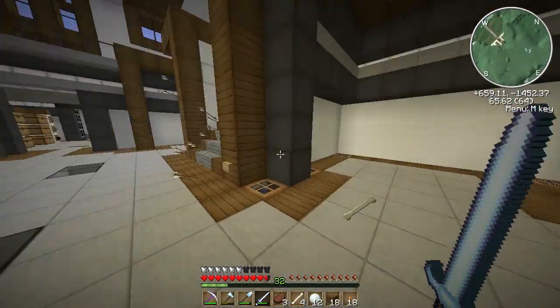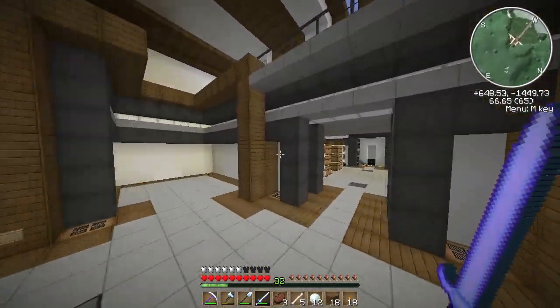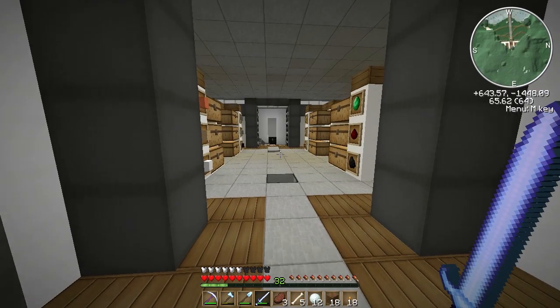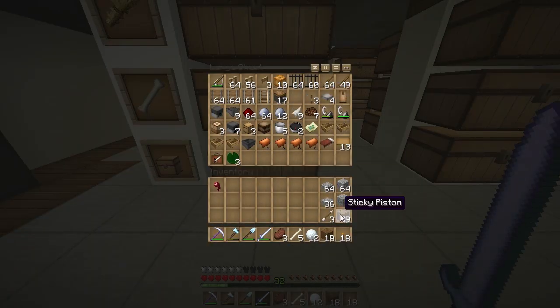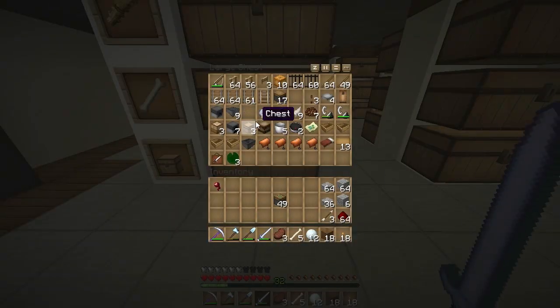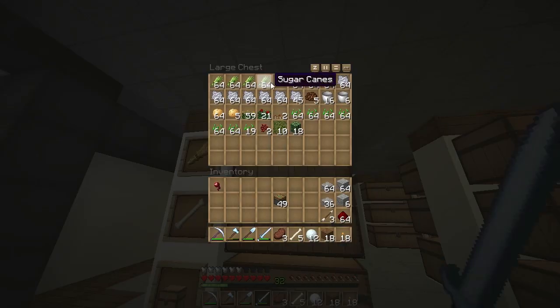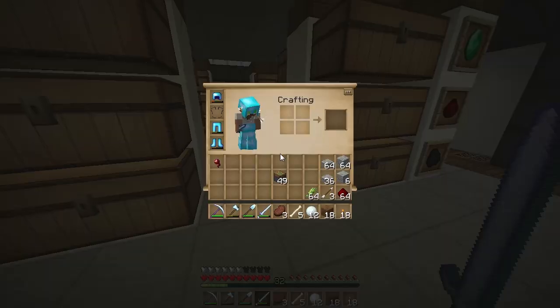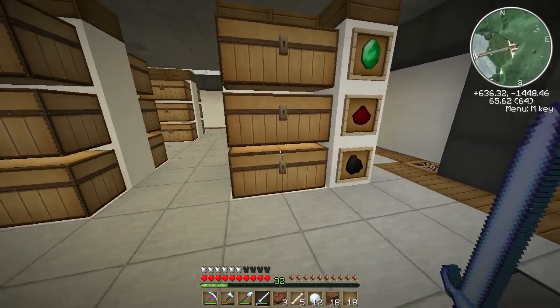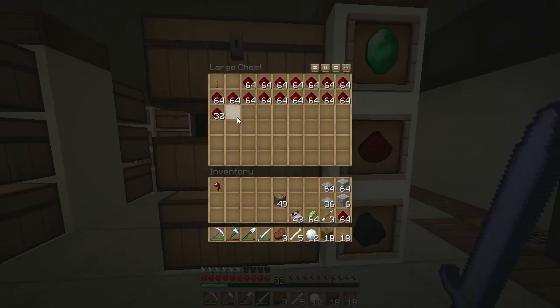Pretty much all of you gave me the same idea for a sugarcane farm — basically pistons just pushing off the sugarcane. I pretty much had the same idea myself, but I was looking for something more compact that I haven't seen before. I don't think you can get much more out of an automatic sugarcane farm than that. I don't have any sugarcane so I'll grab some. What do I need — blocks, sticky pistons, redstone dust, repeaters, redstone torches, a bucket of water, and a button.